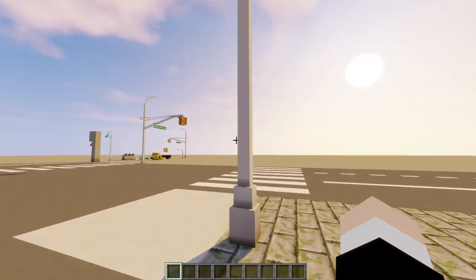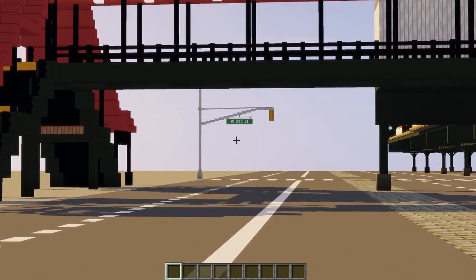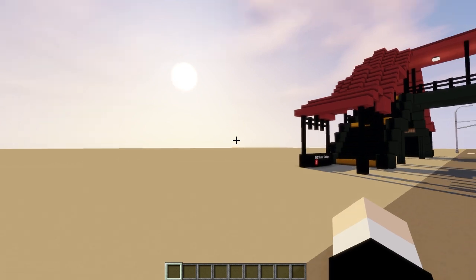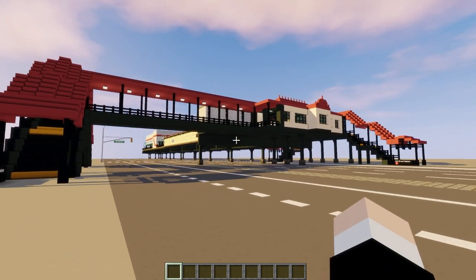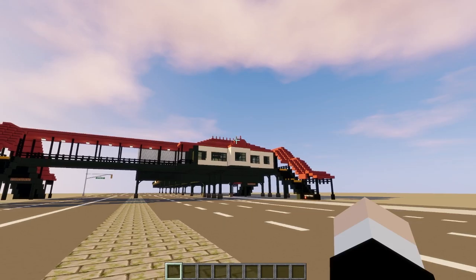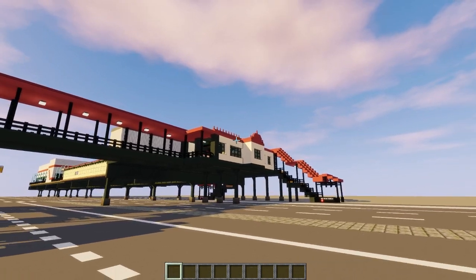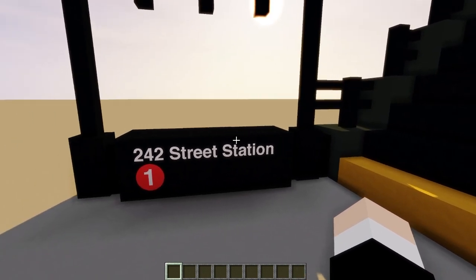Here we are at Broadway and Manhattan College Parkway, one block north of 242nd Street. Over there I just have a bunch of props set up — some stuff I was working on for the station. And speaking of the station, here it is. Isn't she beautiful? Look at that facade — old late-1800s-style architecture up there. It's just beautiful. I never realized how interesting the roofs were at these stations on the 1 line. So here we are, 242nd Street Station on the 1.